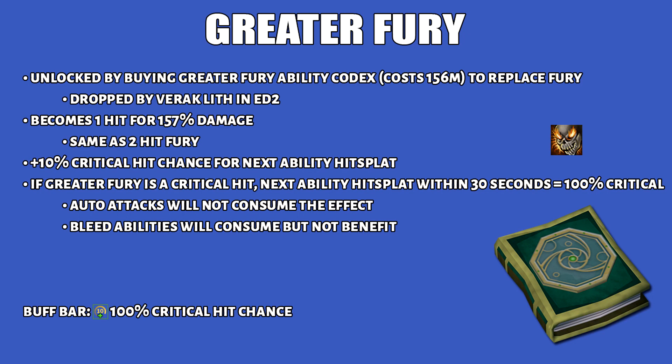Greater Fury changes the ability to a single hit of 157% damage, used the same way as two-hit Fury but without needing to manually cancel. The next ability hit slot gains a +10% increased critical hit chance. Also, if Fury itself scores a critical hit, the next ability hit slot within 30 seconds is a guaranteed critical hit. Auto attacks will not consume this effect, but bleed abilities will consume it despite not benefiting from critical hits — so don't use bleeds after Fury.